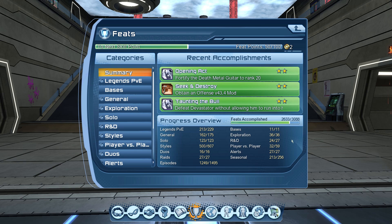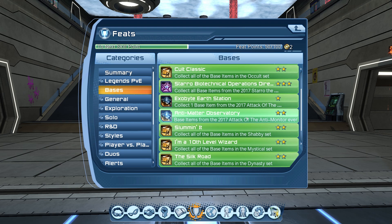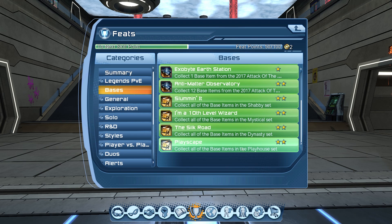In the feats menu, we're going to skip Legends PvE for now. The first category under solo feats is bases — these are base decoration items from different DLCs and events which you can farm by doing certain missions and collecting base items. For example, the anti-monitor event base items — you'll have to wait until January when that event launches, then farm the marks and buy base items from that event vendor. You also have Cult, Shabby, Mystical, Dynasty, and Playhouse items, which you can get randomly by playing Omnibus content from your On-Duty tab.